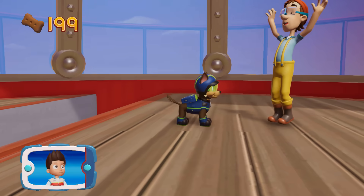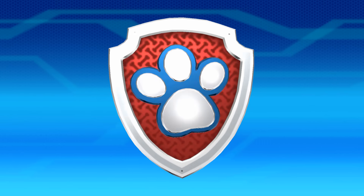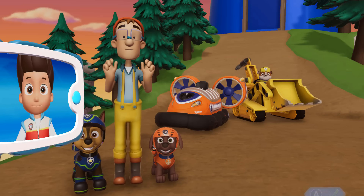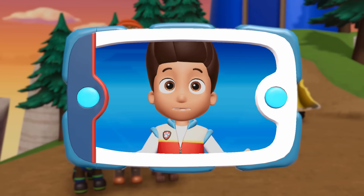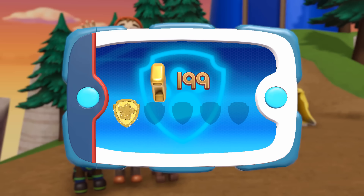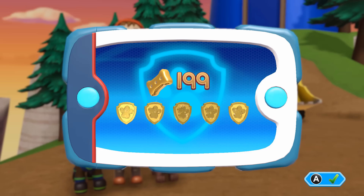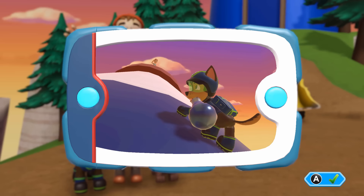Perfect! The light is fixed. Now the boats in the bay can safely see where they're going. Great work, Paw Patrol! You found all of the golden paw prints and unlocked a picture! You can see the pictures again by highlighting the rescue mission and pressing the X button.